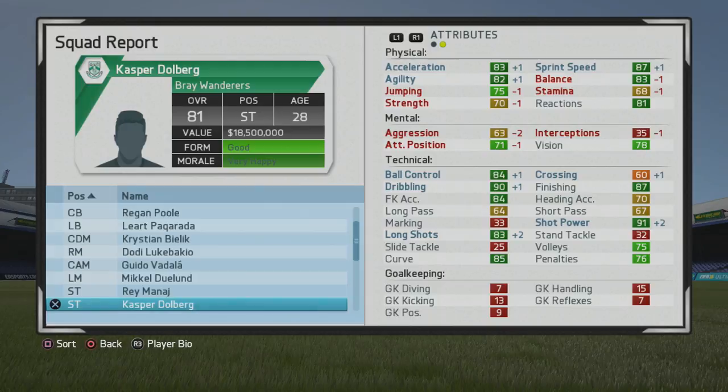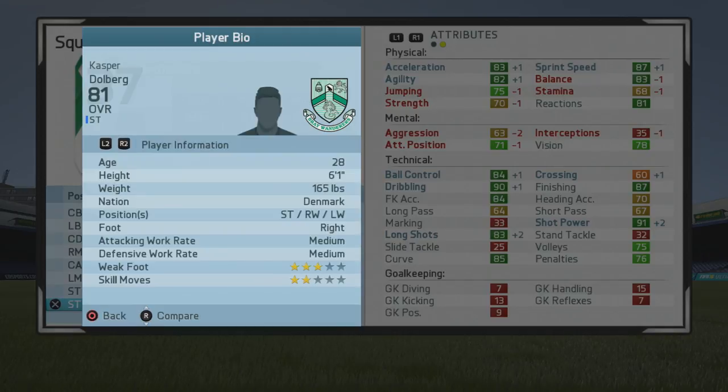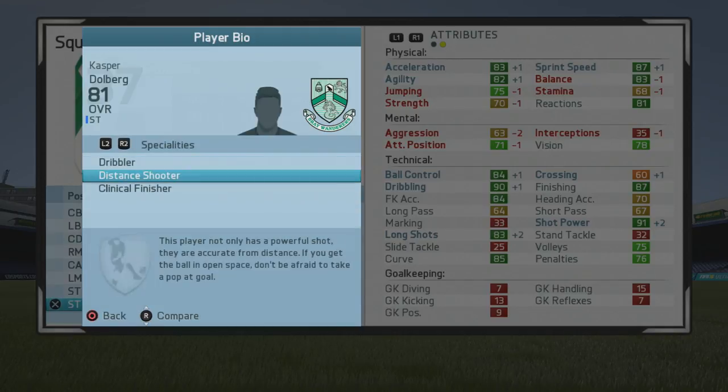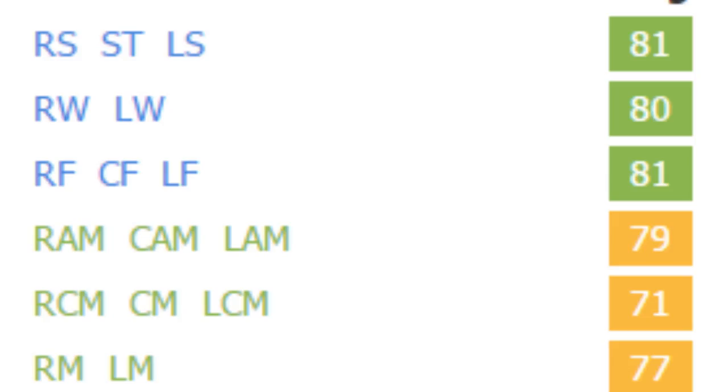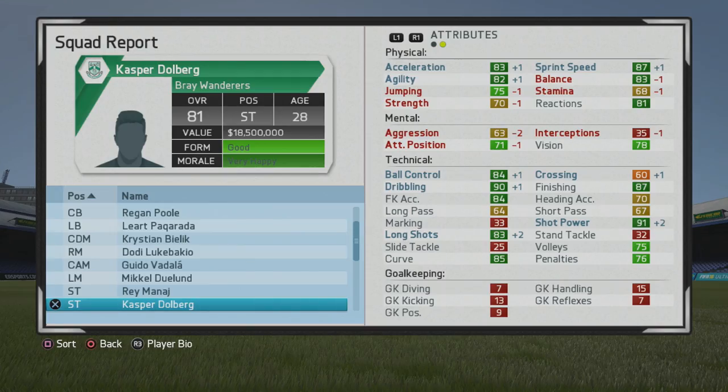Very composed — some really good finishing, dribbling is amazing at 90, and of course some very good physical stats. He has some good physical growth that helped him out quite a bit, along with very good free kicks, long shot, shot power, and curve. Penalties are pretty solid too. His play style traits include Dribbler, Distance Shooter, and Clinical Finisher — a very nice mix. He's rated 81 as a striker, 80 as a winger, 81 as a center forward, 79 as a CAM, and 80/77 as right mid and left mid.